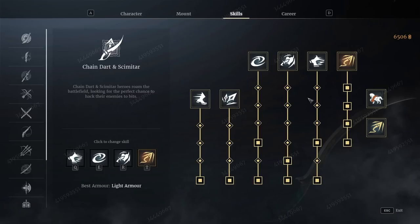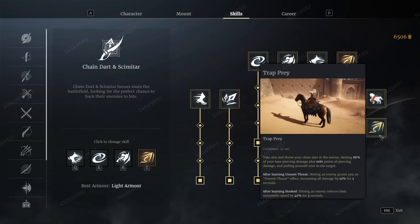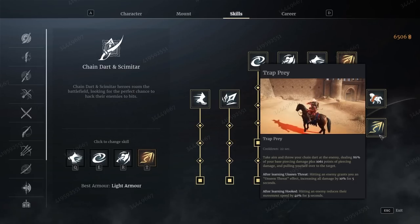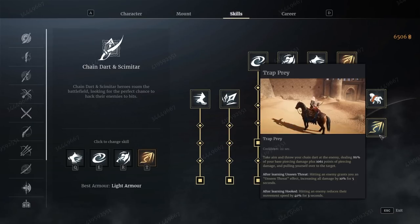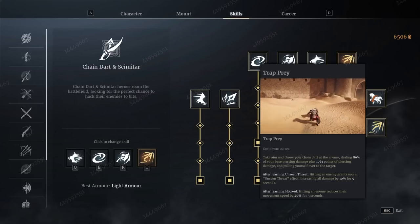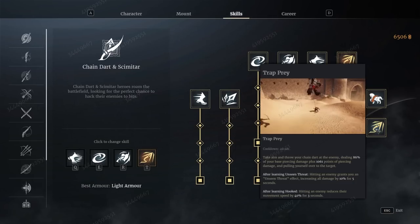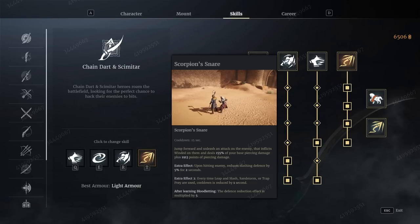So you can use the ultimate from your horse — works in the same way, you've just got a bit more height. It'll pull you off the horse and pull you to the enemy. So essentially, you can be chasing down enemy unmounted heroes and use your ultimate on them. It's also good to know that Trap and Prey will take enemy heroes off the horse — it'll dismount them. And Scorpion Snare will also cause a dismounting effect, so you can knock them off the horse like that as well.